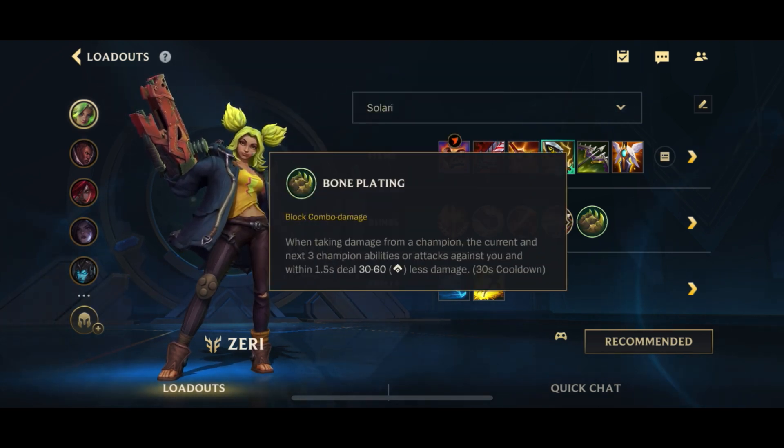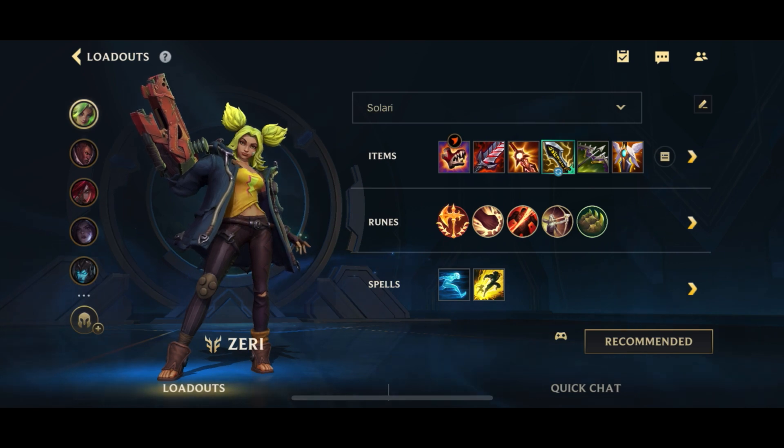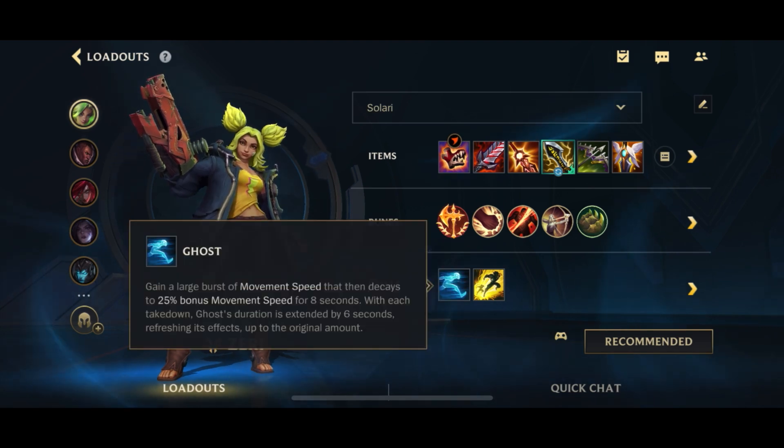And here of course we go for Bone Plating just for the extra defensive stats. Of course you could go for other options like Hex Splash and whatnot, but I think Bone Plating is generally the best. And here we go for Flash together with Ghost. Of course you can also go for Exhaust in certain scenarios where, for example, you are against multiple assassins. But with all that said, let's jump into talking about our gameplay.